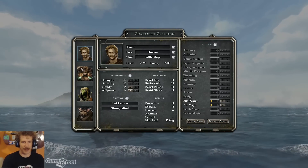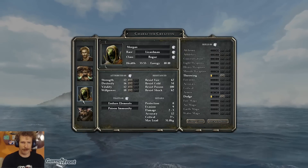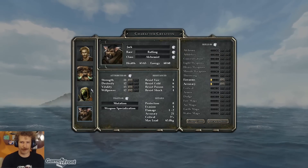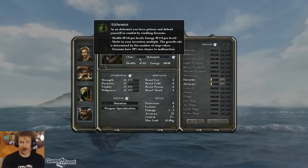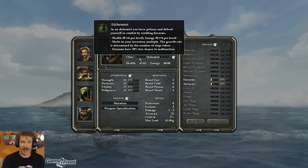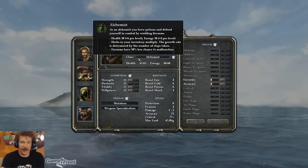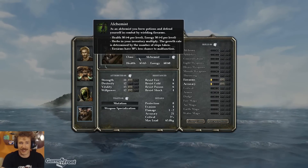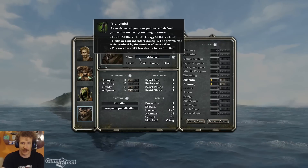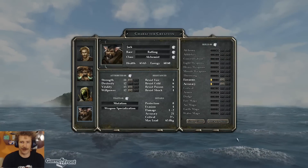Here's the characters: James, Battlemage, Human. Mitch, Minotaur, Fighter. Morgan, Lizardman, Rogue. Jack, Ratling, Alchemist. I chose Alchemist for a couple of reasons. I got towards the end of the stream and I was able to access alchemy but I had no skills in it. And firearms have a 50% less chance to malfunction, which never happened because I never had a firearm skill to use the gun I found. I also put one point into firearms.